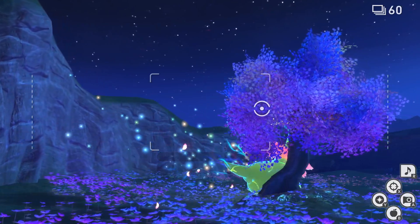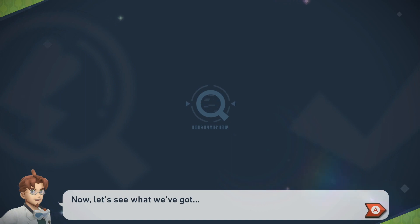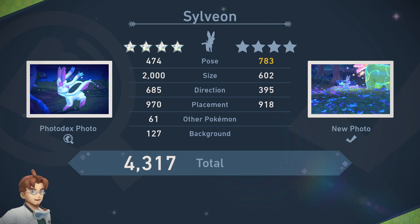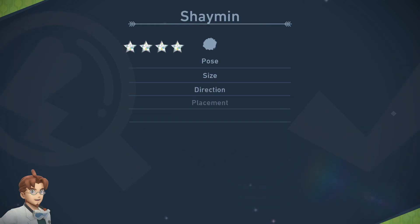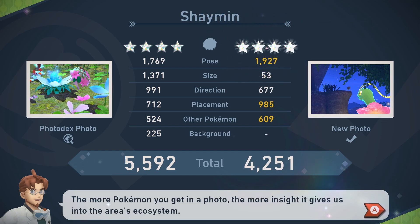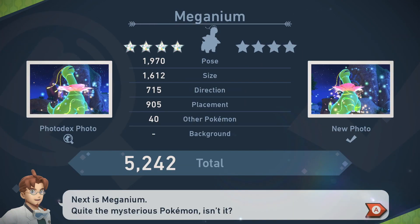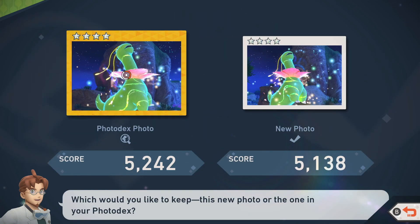That's all the four-star photos for this Illumina Spot, so let's get our photos evaluated by Professor Mirror. First up we've got Sylveon — it's quite far away. Remember, the bigger the Pokémon is on the screen and the more centered it is, the more points you get. This one is in the distance but it's a nice pose, placement is nice, and there are other Pokémon in the picture so it scored quite highly — but it's still not as good as when you get close up and centered. My Meganium photo: the pose is good, size is good, but my previous one was much better.